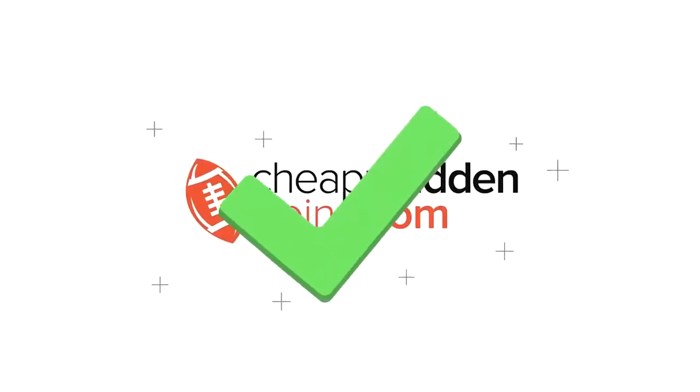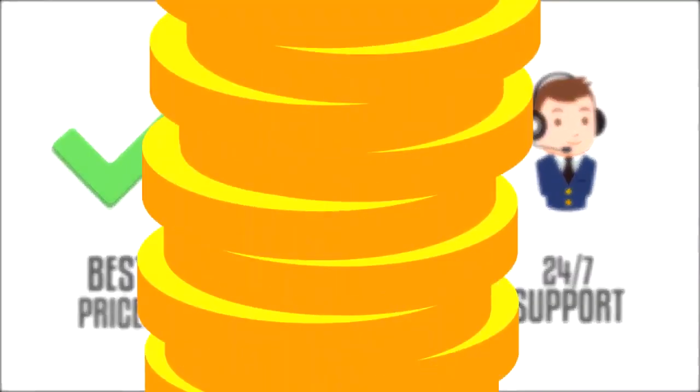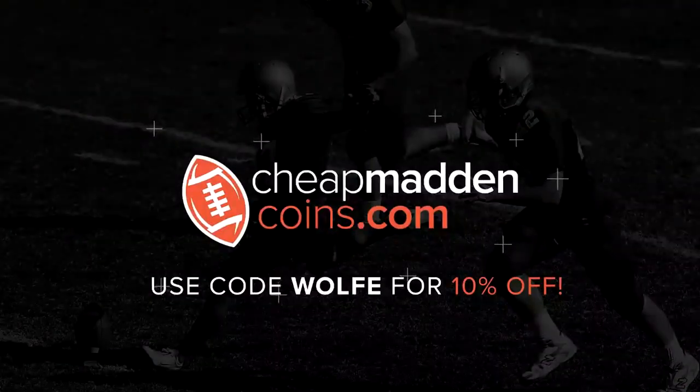If you're looking to build your team, make sure you head on over to CheapMadinCoins.com for the cheapest prices, fast delivery, and 24-hour customer support. Make sure to use code WOLF for 10% off.